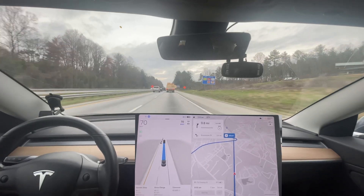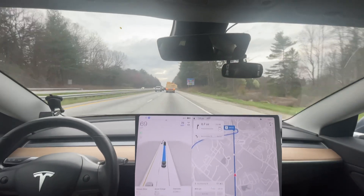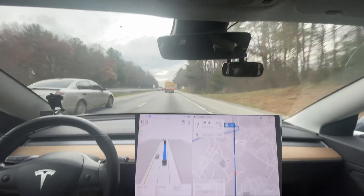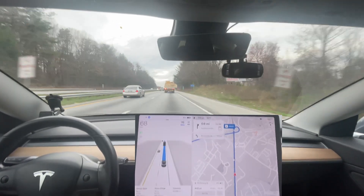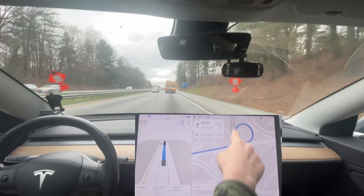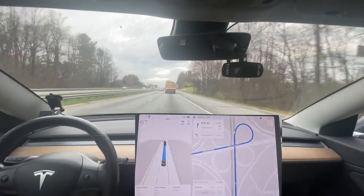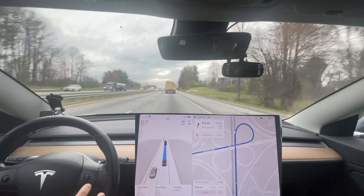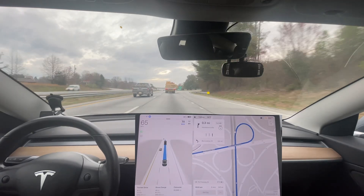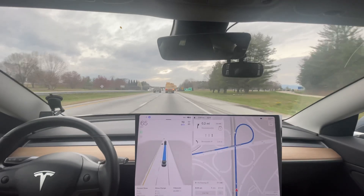Now we're slowing down, catching up to this truck. We're so close to this exit — it needs to stay in this lane. Navigate on Autopilot in the past would be trying to change lanes here and I'm like, why? We're so close to the exit. But yeah, it looks like we are gonna change lanes at this exit right here. This is something I'm looking for as an improvement — we're gonna see how that works. I'm hoping it improves that exit. We're gonna see how it goes — thankfully we don't have any cars coming around.